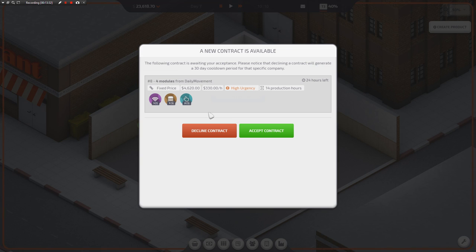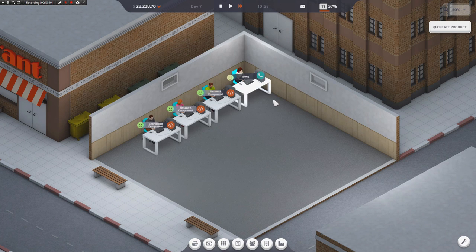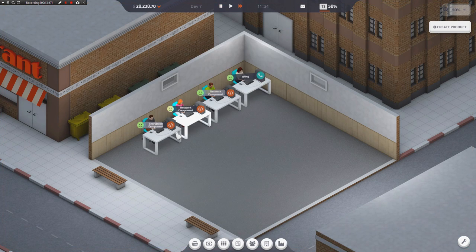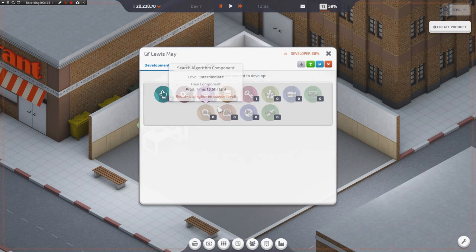We have a high urgency job for Daily Movement — one network, one database, and two UI. I'm going to take that, we'll deliver it. We're making money slowly, we're starting to creep back up there. Make me a network component, please. Get me another job. I think we're a little bit low on some components, but I think we'll be okay.